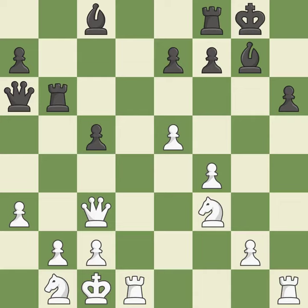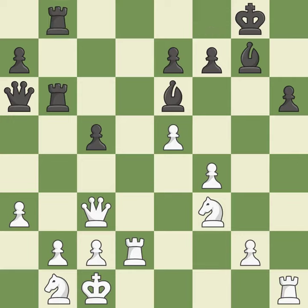That falls flat. This activates a bishop by developing it off its starting square. This is the only move that works — it is incorrect. This doubles the rooks onto a single file, which allows them to team up to create threats. This is the only good move — it is a great move. There was only one effective move, and this wasn't it — it is incorrect.